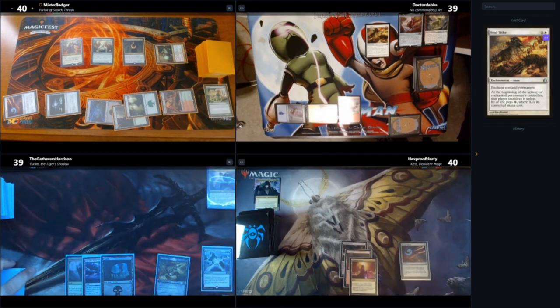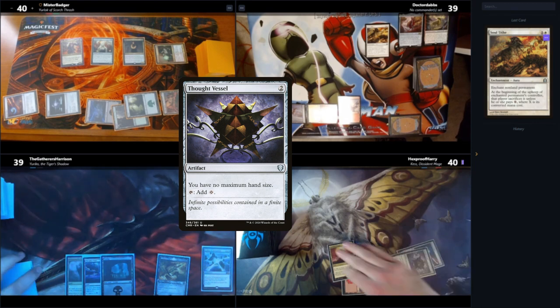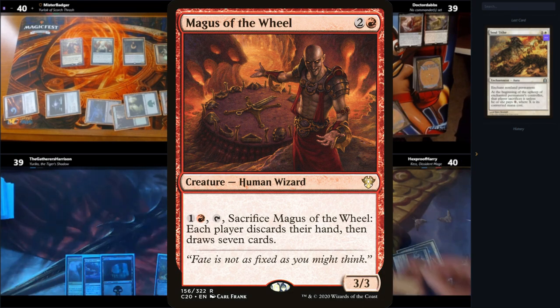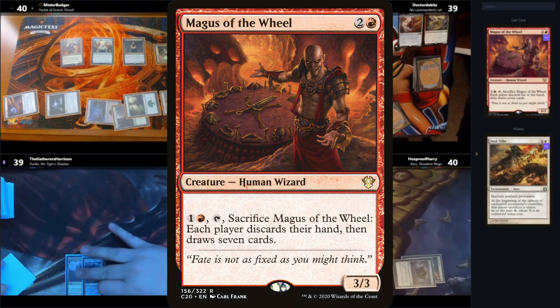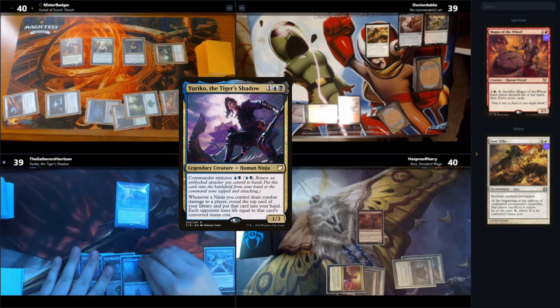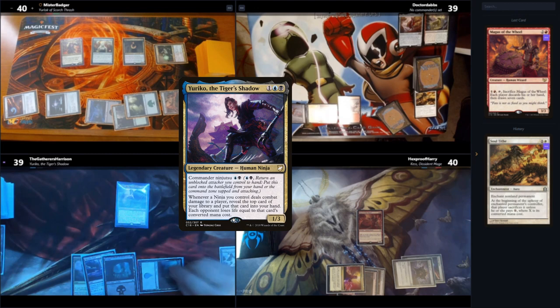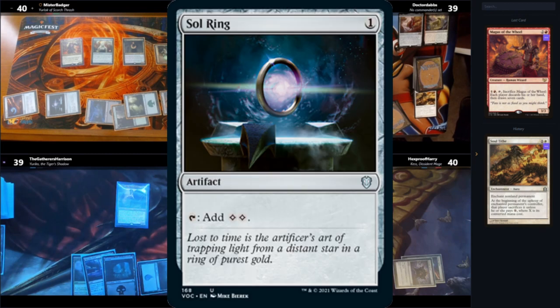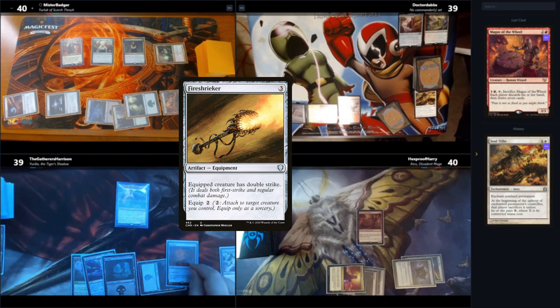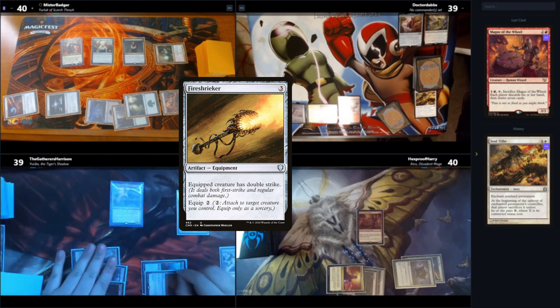Over to Harry, he plays a land and a Thought Vessel. He asks how many cards we all have because he plays Magus of the Wheel. At the end of his turn, I flash in Yuriko, giving her essentially haste on my turn. On my turn, I play a land, throw the Black Blade into the bin — there's no way I'm paying for it. I go on to play Sol Ring, better late than never. And then I play Fire Shrieker and equip it to Yuriko, so Yuriko has Double Strike — and Double Strike means double the triggers.